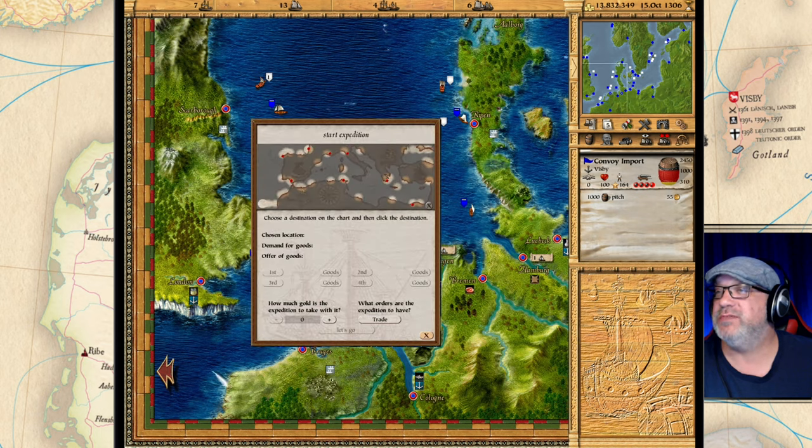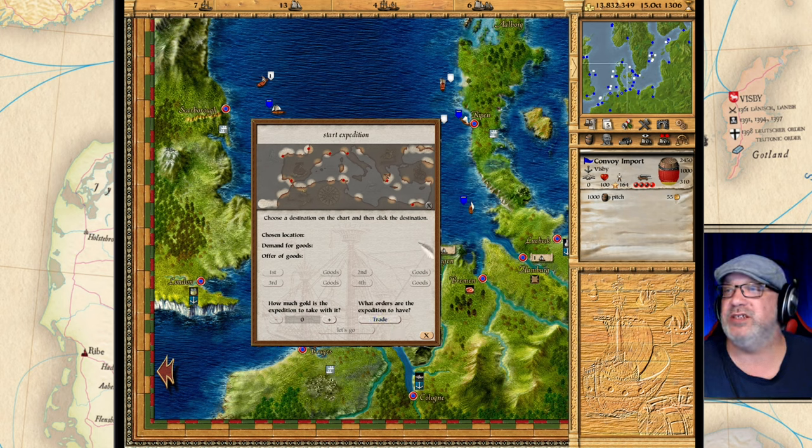We're going to right-click this and the start expedition window opens. Remember: you can explore, trade, or do contracts, and this is what the captain will focus on when he's here. We want to focus on trade because our mission is to sell pitch and buy spices on return.